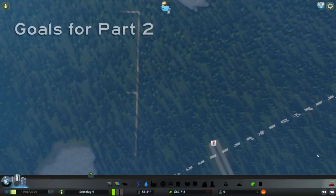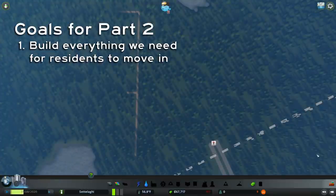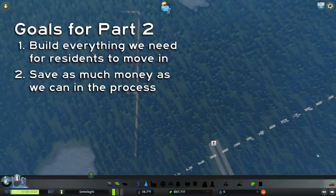This tutorial has two goals: build everything we need to get our first residence to move in, and save as much money as we can in the process. At the end, we'll have enough to reach our first milestone at a population of 380, and we'll have a huge pile of credits.